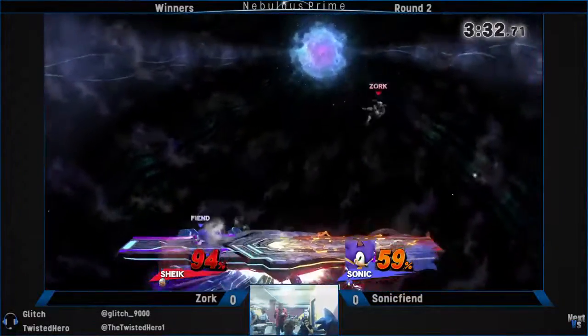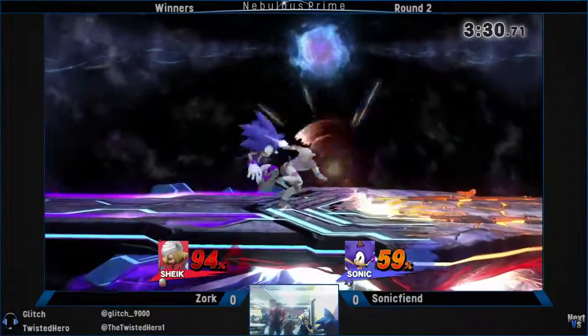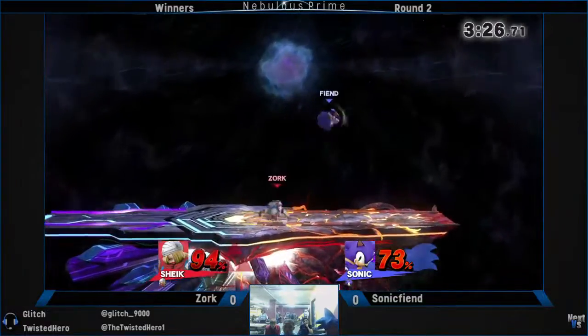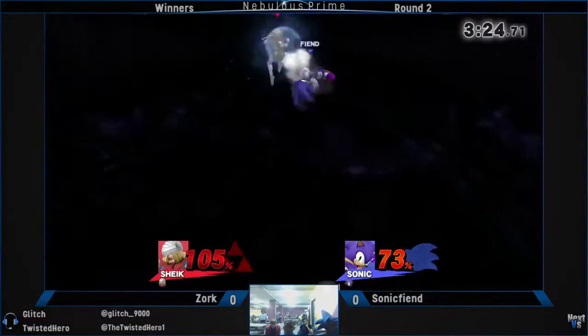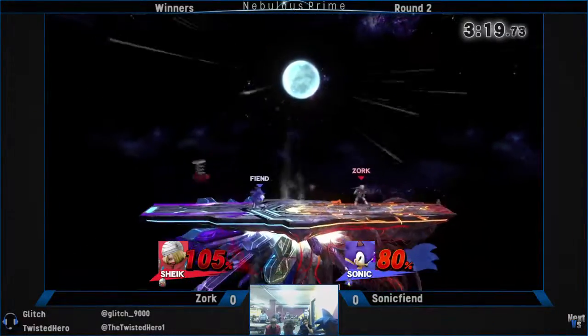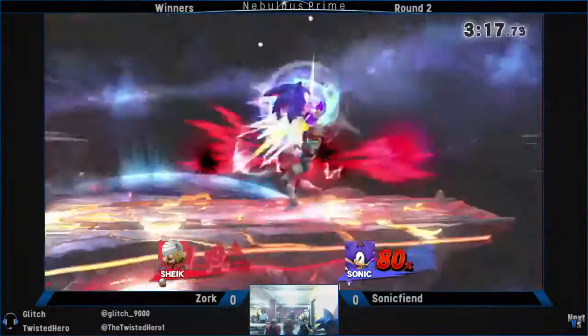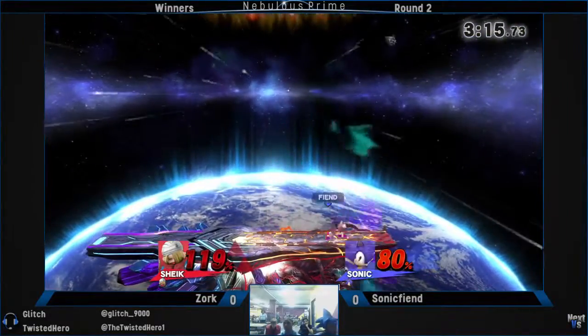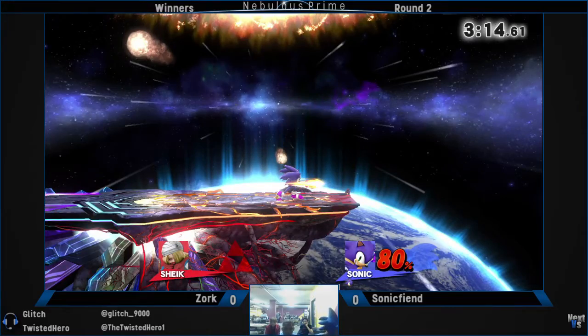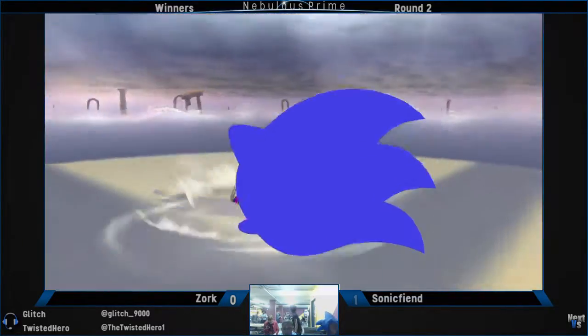So you might as well just throw out the needles. Zork is throwing out those up-airs — it actually looks like he's just throwing them out, but in reality he's actually trying to predict the homing attack, which is actually what I do against Sonic Fiend a lot. Props to him for that. As a Bayonetta player, I'll actually use Witch Twist, which is similar. Ooh, I think that's gonna take the stock — okay, that up smash takes it though. Good stuff to Sonic Fiend. Game one goes to Sonic Fiend, 1-0 over Zork.